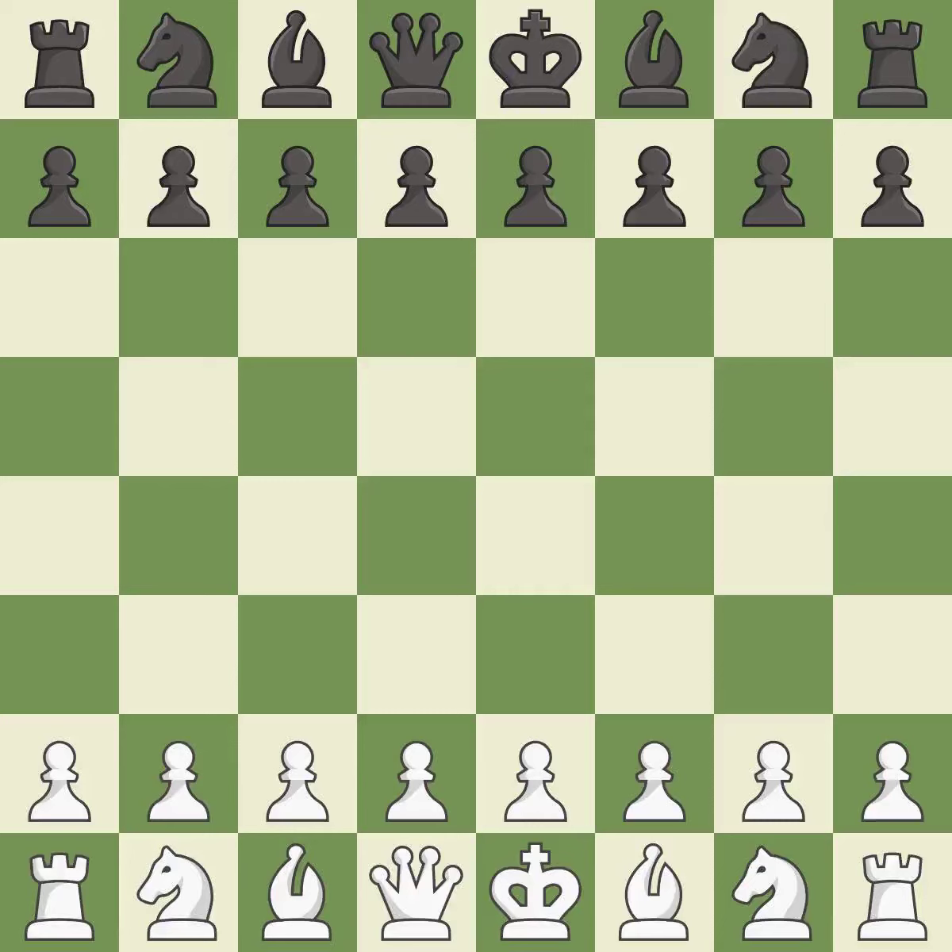Slob defense, 3.nc3. Intense — that was a serious game. White really outplayed black in that one. Black had a good opening, but white was on another level. White was a cut above black in the middle game.